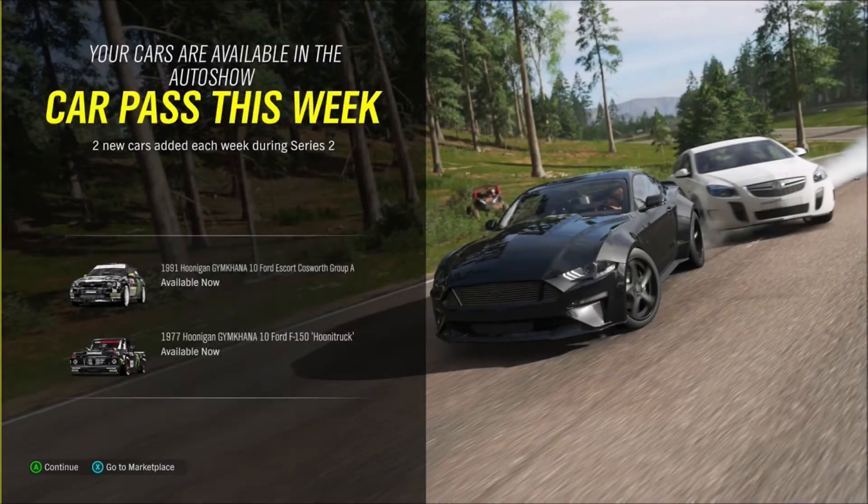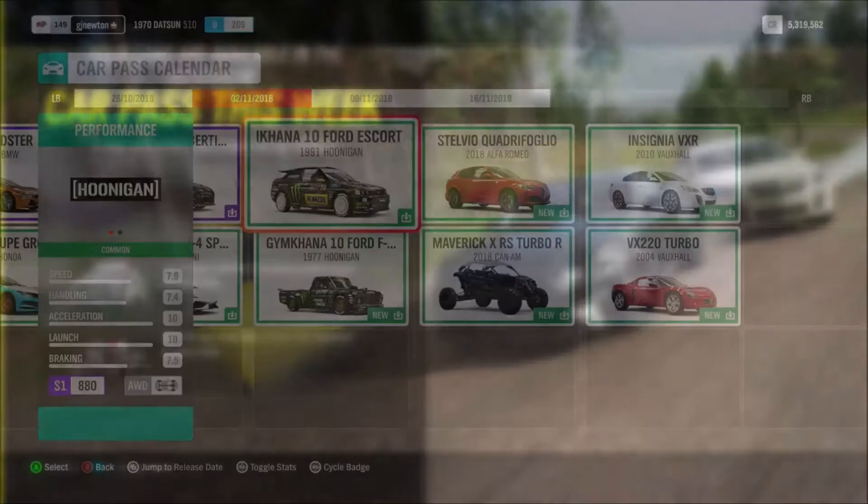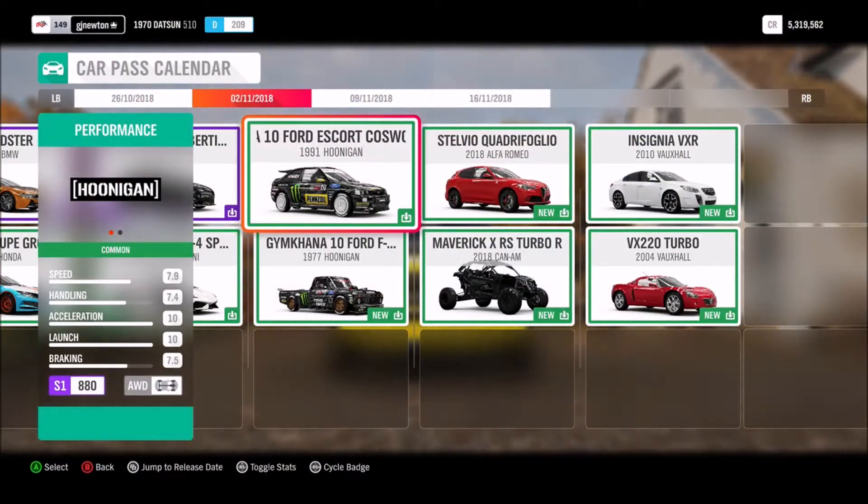Hello all, Geoff here with a new video back on Forza Horizon 4 to check out the new CarPass cars for this week. We have two Hoonigan Fords: one is the 1991 Gymkhana 10 Ford Escort Cosworth Group A, and the other is the 1971 Gymkhana 10 Ford F-150 Hoonatruck. Let's check them out. We'll start off with the Escort.